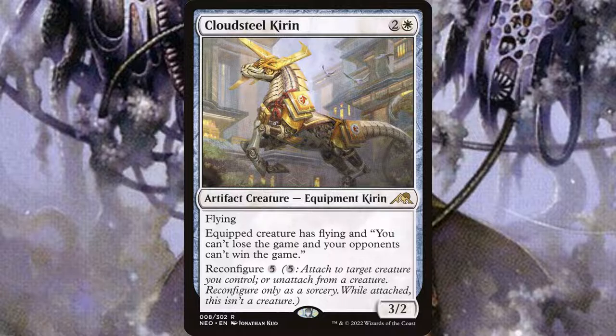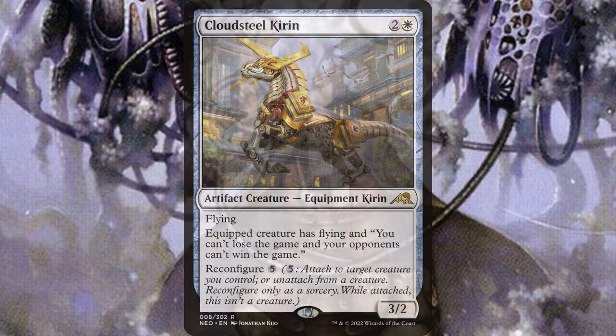Draft is an immensely fun format, works best with eight people, and is really popular, so it should be easy to find a shop that runs it. This is a really great way for new players to get started in the game. It helps you build a collection and you're on a relatively even playing field. Draft is easy to get into and difficult to master — there are a lot of tips and tricks you can learn by playing it.